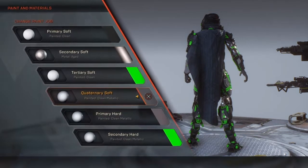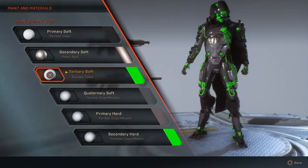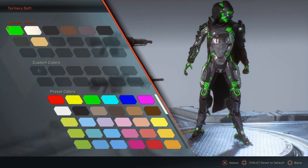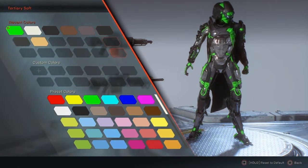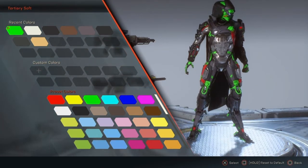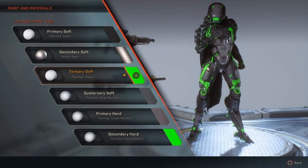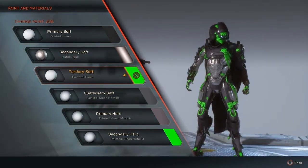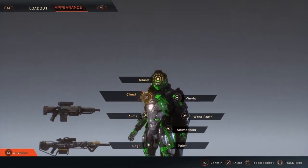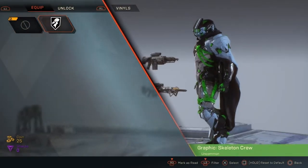The customization is super detailed. Some people were complaining they couldn't figure out how to change colors, but I found it pretty easy using the option on the right-hand side. You'll be swapping out your javelin look quite often with all kinds of color schemes, and there are also vinyls — faction-oriented or pre-printed decals — that give your javelin a different look.